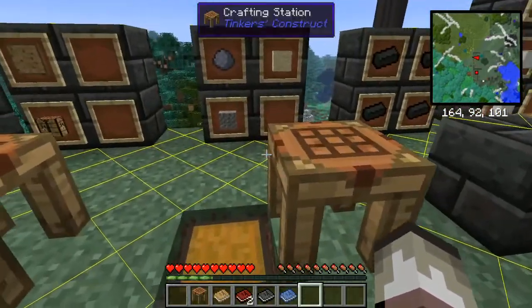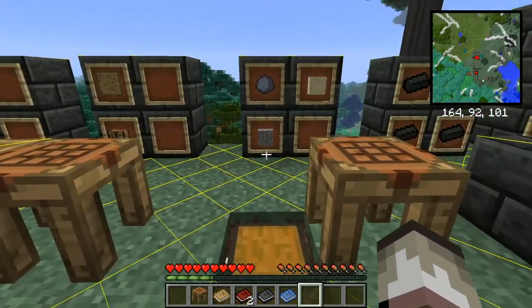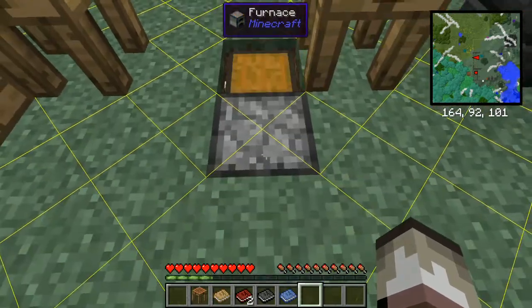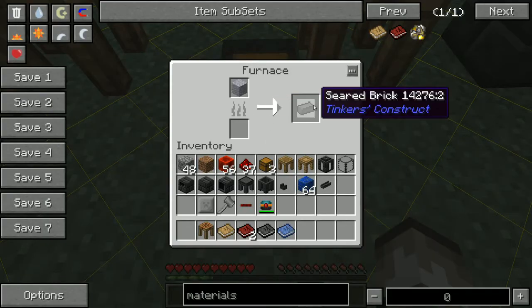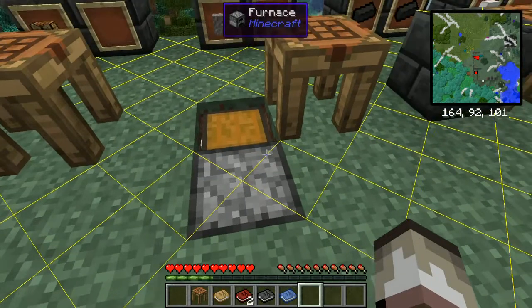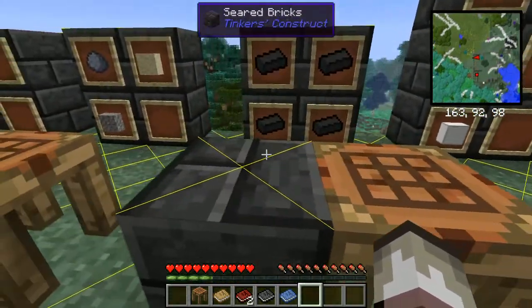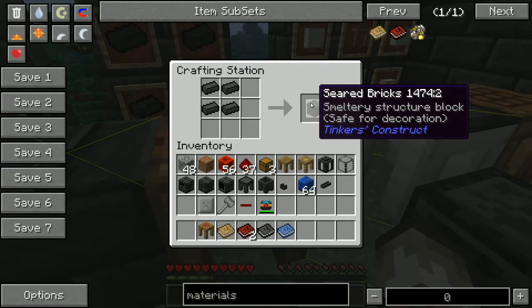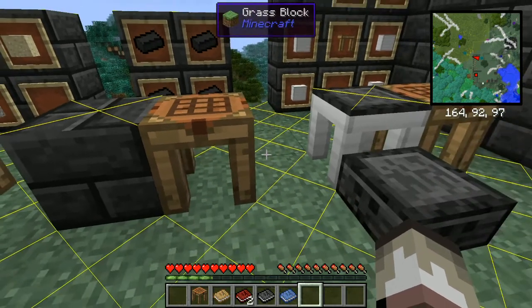This one is grout. So to make grout, you need clay, sand, and gravel, like so. Creates grout, and then you put the grout in the furnace with coal or whatever to create seared bricks. Now for these seared bricks, we'll create more seared bricks like a block, and you will need three of these.